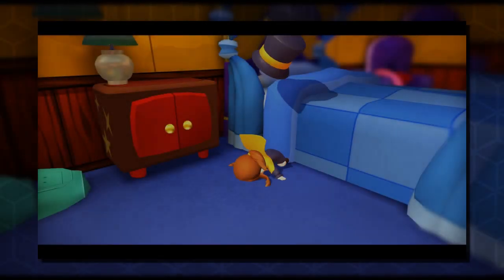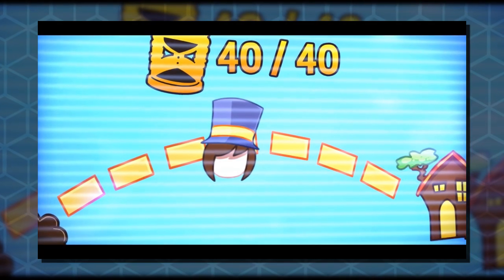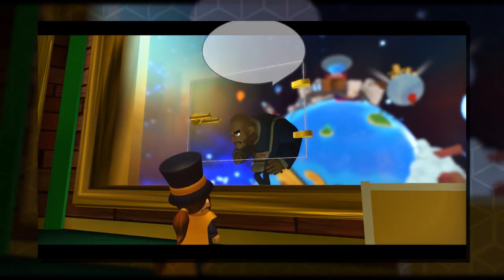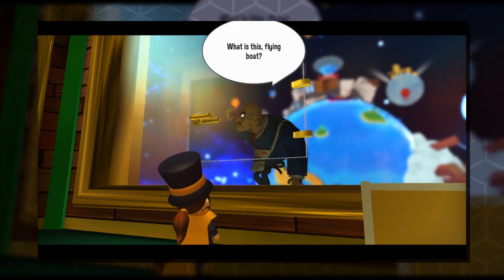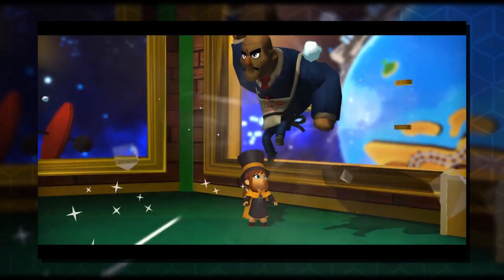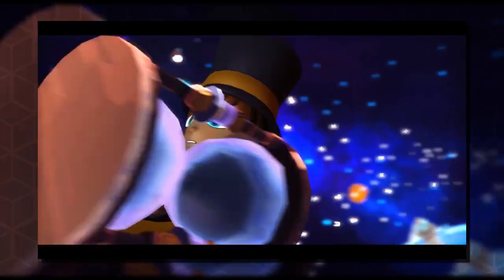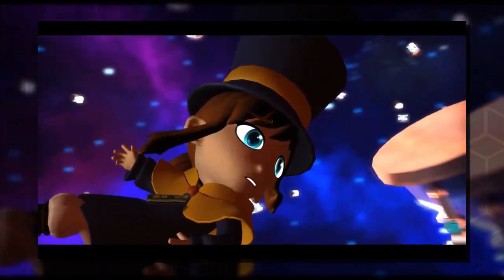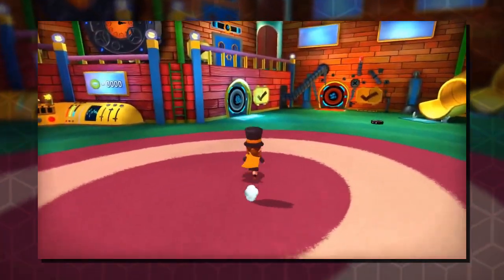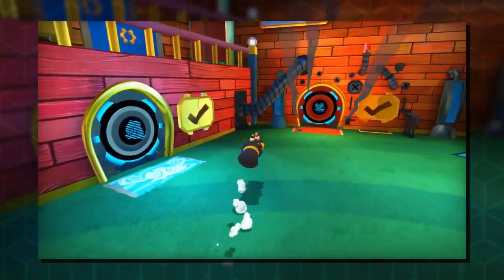A Hat in Time stars the titular Hat Kid, a young girl who's trying to return home in her spaceship. Along the way, she passes by a planet whose resident mafia tries to collect on a flying boat tax. When Hat Kid refuses, the man pokes a hole in the spaceship, causing Hat Kid's timepieces to scatter across the galaxy. Hat Kid now needs to find the 40 timepieces she lost in order to power her ship to get home. The premise is simple, explains the need for a hub world, and begins the adventure across a variety of worlds.